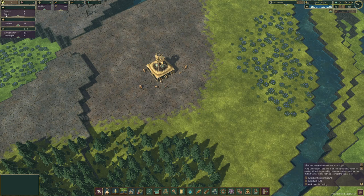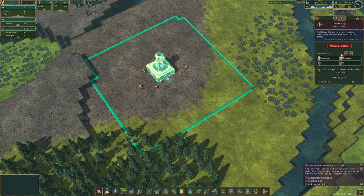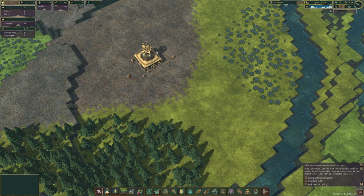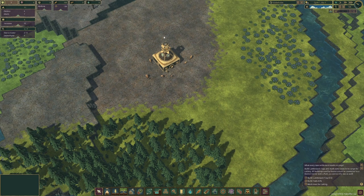It tells you how many children and adults you have, how many are homeless, and how many housing units are available. The district center lets you assign up to four people to work there, and shows how many beavers are currently unemployed. Then you have your construction menu down here — it all makes sense.